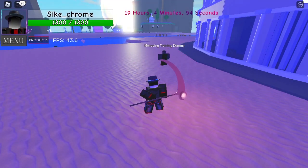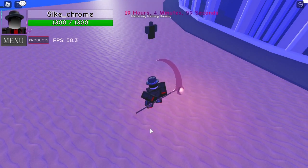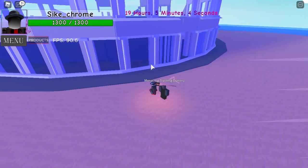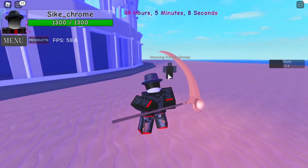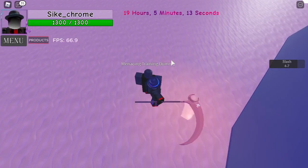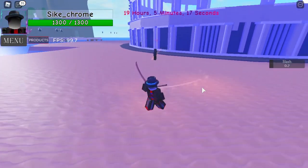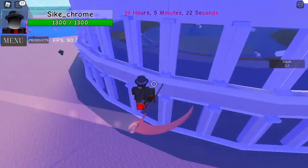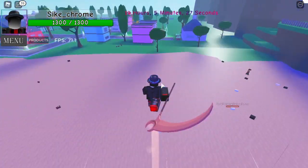The next ability is Slash. When you press the F key, you head forward in the direction you're facing and slash. We'll wait until the cooldown finishes and do it again — it does quite a bit. 735 damage each. Now that's quite a bit at max souls.